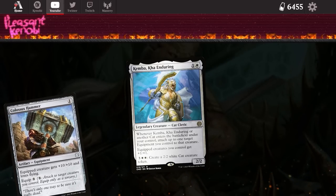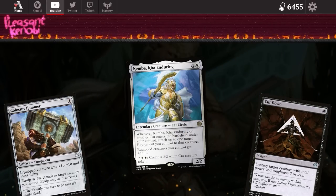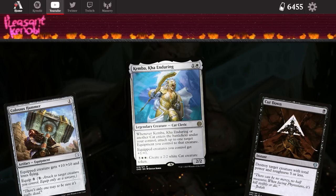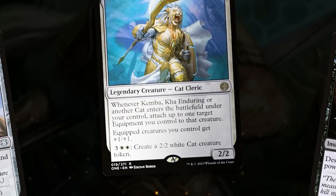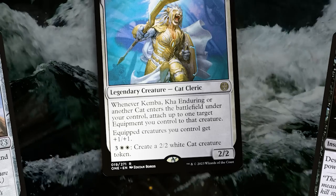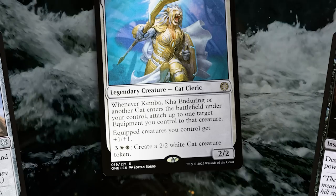So if there's a hammer already in play — let's say they killed the creature it was on, or you drew it ahead of time — Kemba equips the hammer for free. There's also a +1/+1 buff to all equipped creatures. And if you're flooding out and the game goes long, for five mana you make a cat at instant speed as an activated ability. You make a cat at their end step, it picks up the hammer, and then you attack when you untap.